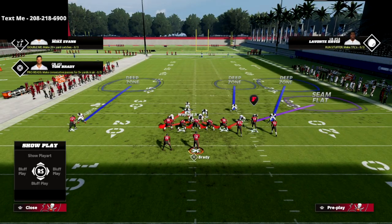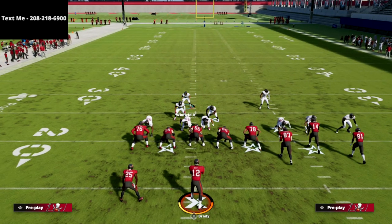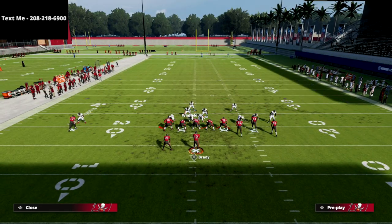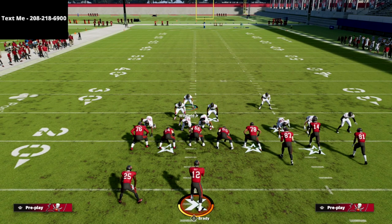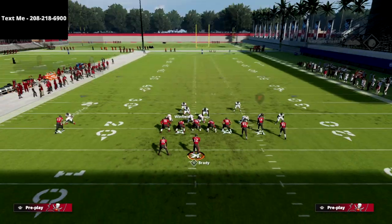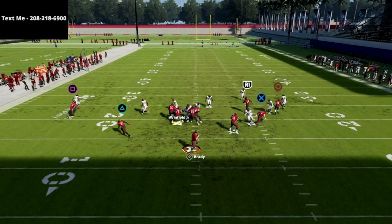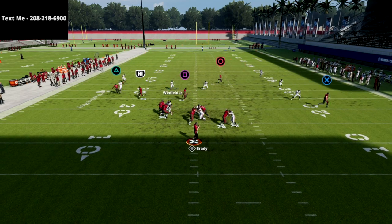This is a really consistent pressure, and what I like about it is we have fairly decent coverage — about as good as you can want in Madden 22 right now. We're able to get pressure sending only four people at the line of scrimmage. We've got two yellow zones, two purples, and then three deep coverage.